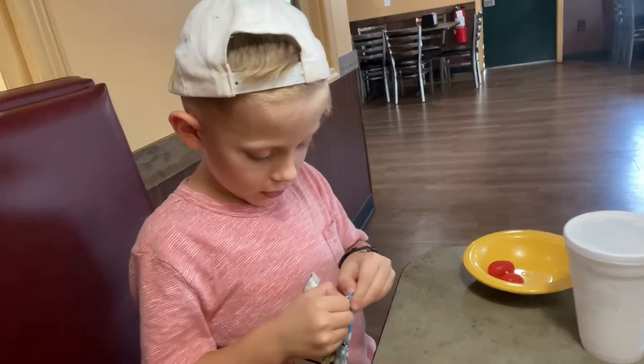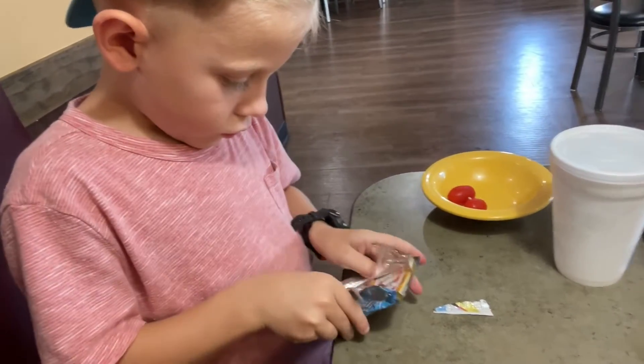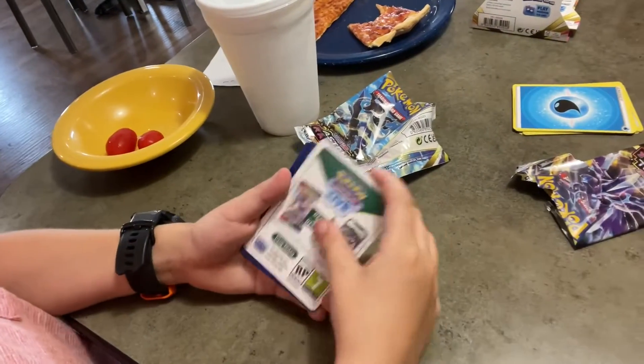Second booster pack, let's get into it. Last one. First code, that's a new one — I've not seen it yet. Let's do the code to get into it. Yes, it's a green and white code card. Let's go.